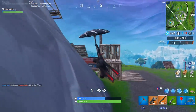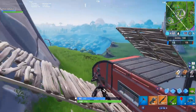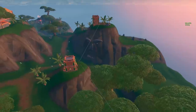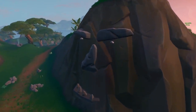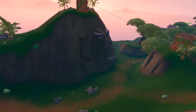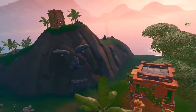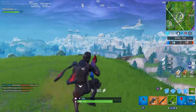The second giant face is in the jungle biome — again, you're looking for a hill with a face on the side of it. This one is to the east of the volcano, or more precisely to the east of Sunny Steps, one of the new locations. It is very clearly a face, so go right around that area and that should complete another part of the challenge.